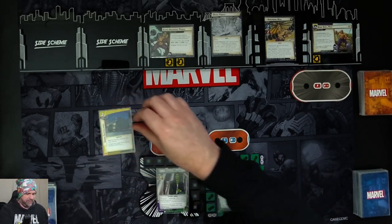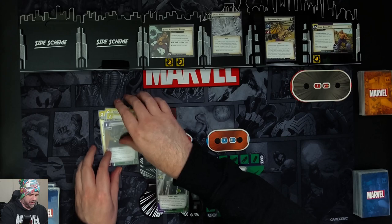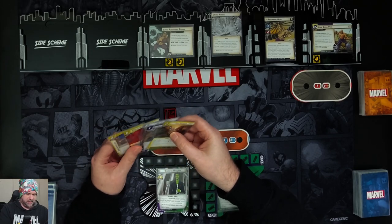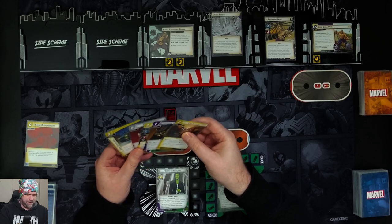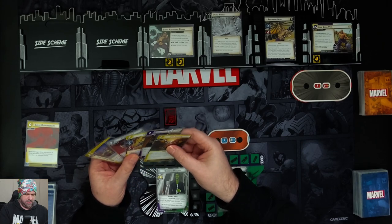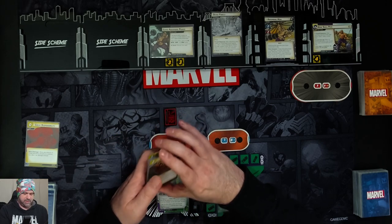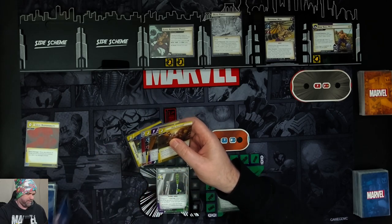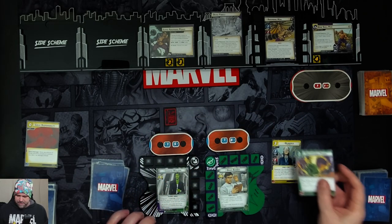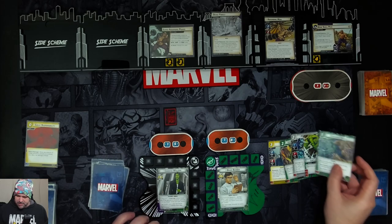Jennifer is first player and gets six cards: Under Surveillance, Great Responsibility, Heli Carrier, Quake, Superhuman Law Division, and a For Justice. Bruce gets five cards: Blindfold, Unstoppable Force, Machine Man, Limitless Strength, and a Crushing Blow.